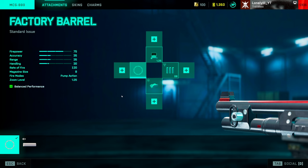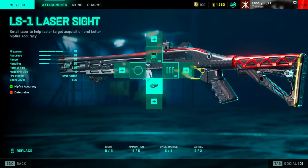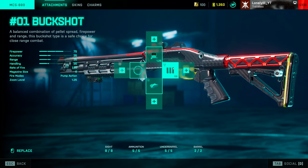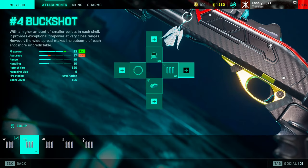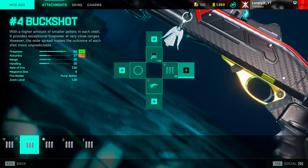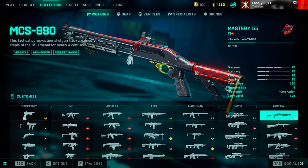For the MCS880 attachments: factory barrel, since the only option is a silencer and a silencer reduces effective range — something you don't want on a shotgun. Laser sight for better hipfire. For ammo types, I personally like the number one buckshot since you get more range when you hit your shots. The number four buckshot falls off hard and doesn't give more one-shot potential close range, so it's not worth it — but this is personal preference. Try both and see what fits your playstyle, and run a 1x zoom since it's a shotgun.